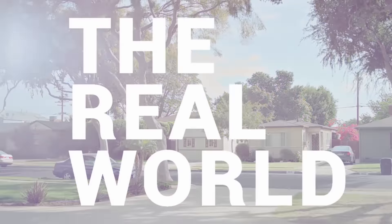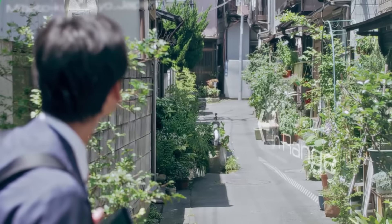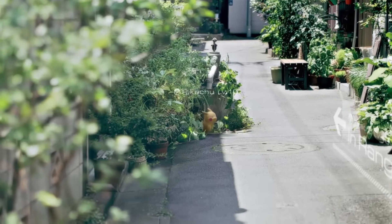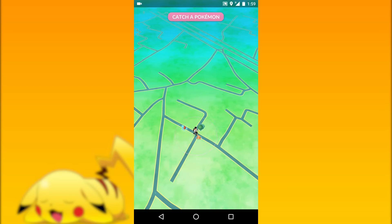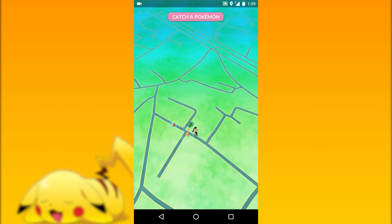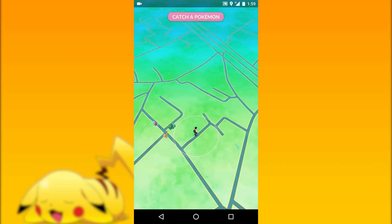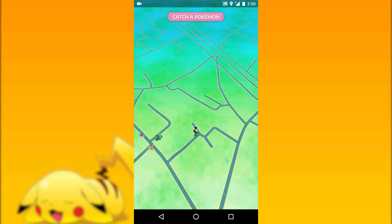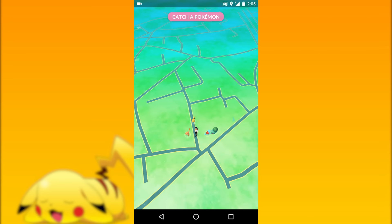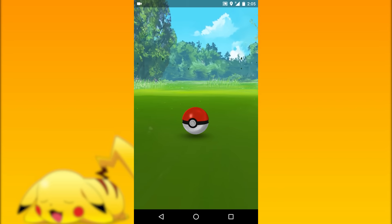Number one: catching Pikachu. We all know that picking a starter Pokémon is really tough, but if you add Pikachu to the mix, it might not be as hard. The trick is that when the professor asks you to catch either Charmander, Bulbasaur, or Squirtle, you just need to walk away far enough and come back — Pikachu will eventually appear, and then it's up to you to catch it.